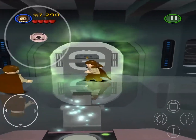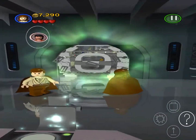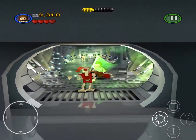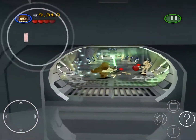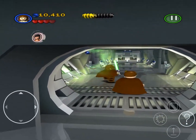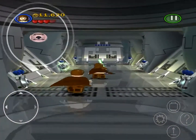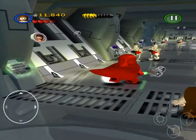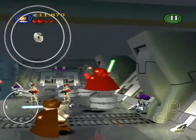So the head button is to switch characters, the attack button is to attack, the jump button is to jump, and the question mark button is to use the force or do other things. I'm Qui-Gon and you want to assault the Jedi? Okay, that was embarrassing. So I'm going to use the force on them, assemble whatever this is, then do this one. Get the studs and then of course move forward. I just killed Obi-Wan.